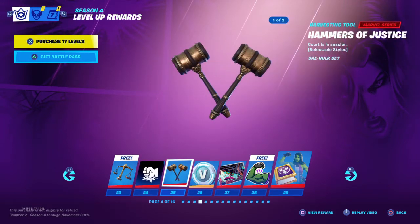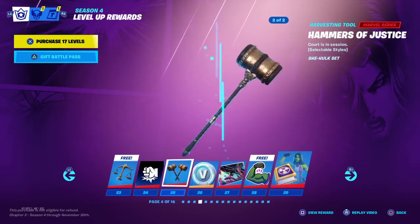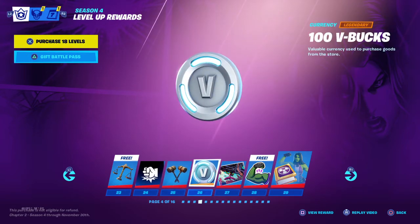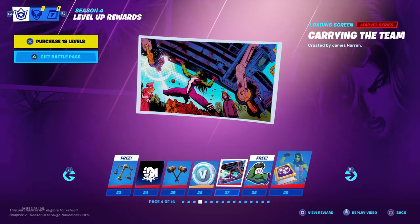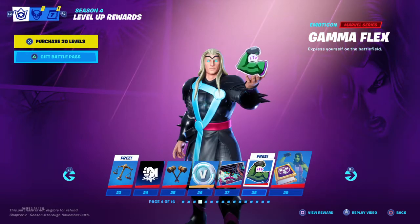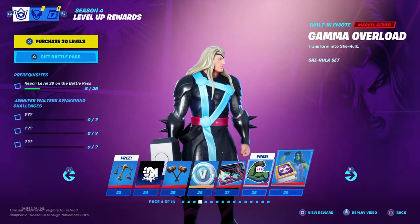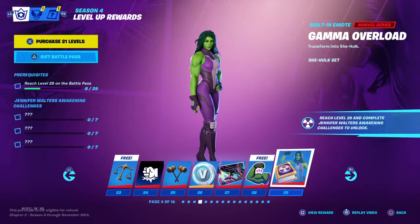You got the Hammers of Justice pickaxe. More V-Bucks. You got a black She-Hawk skin and a fist pickaxe. The Moisties. Thor is strong! We're still on the She-Hawk set — it turns into She-Hawk.